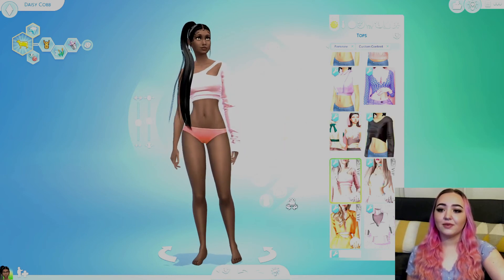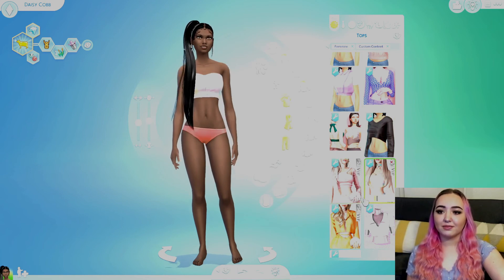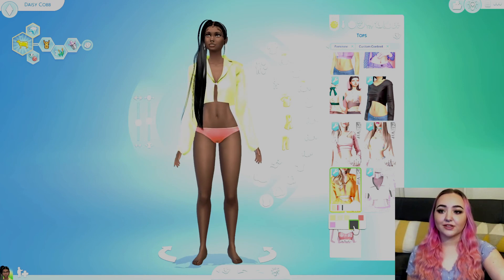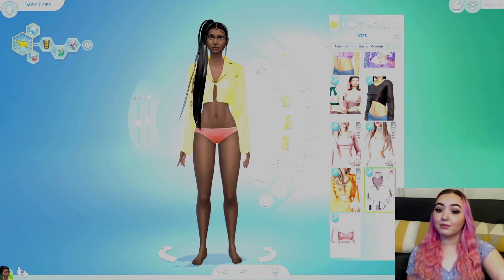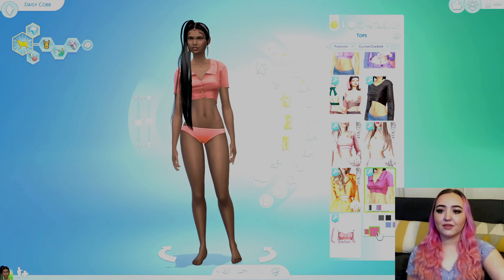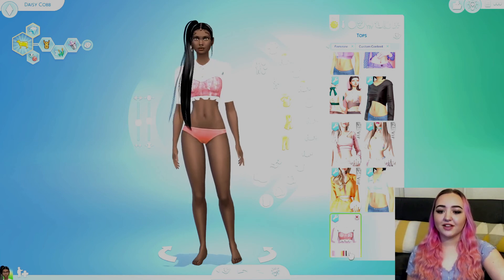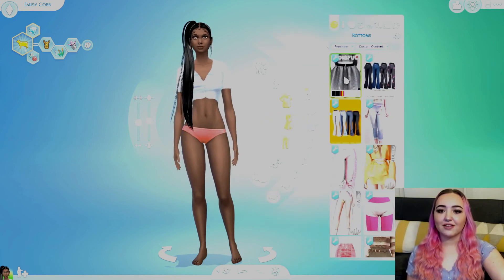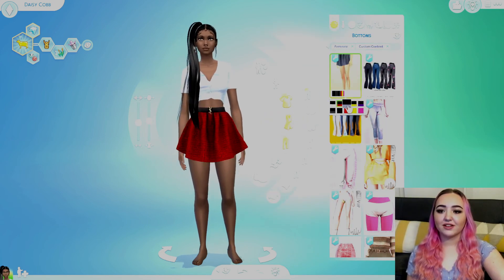This stuff looks so good, oh my gosh I love it. Here's that little top that goes with the shorts we tried on. We have this long sleeve top, a little tie-dye top, this open blazer which in the yellow is beautiful. Oh and this little polo top which I love - absolutely gorgeous. And finally this one which is really cute too.